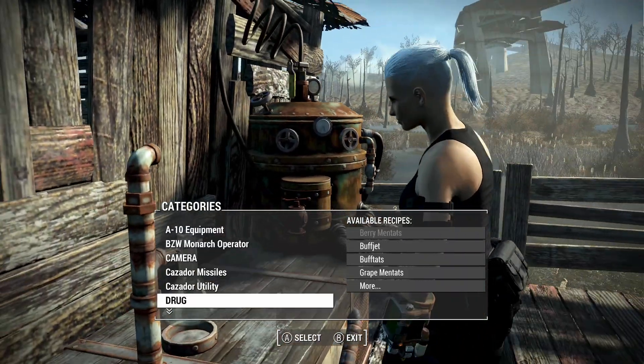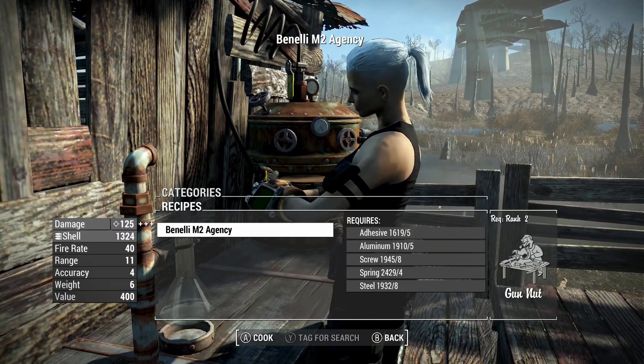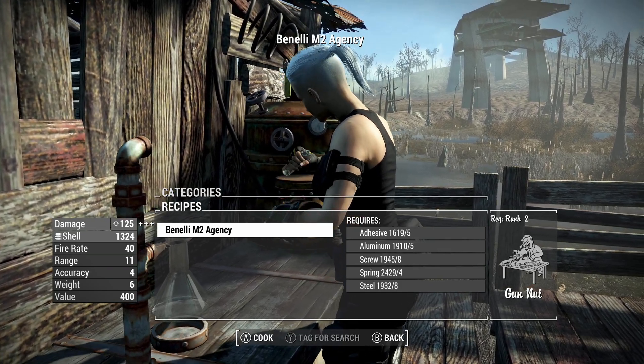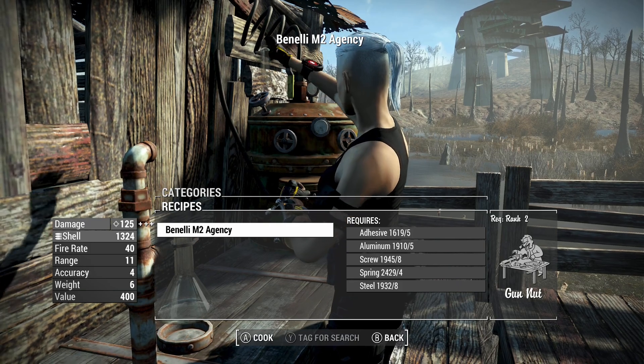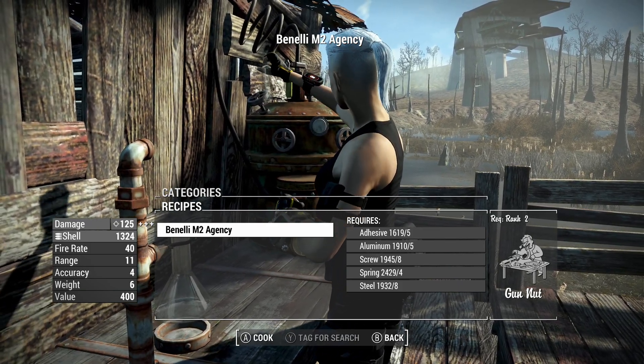If you want to craft the weapon for yourselves after you download this mod, it's at the chemistry station. At the very bottom, it's called weapons — it's Benelli M2 Agency. You need a gun, at least two adhesive, aluminum, screws, springs, and steel. With a 40 fire rate that's pretty high, and the one with 25 damage is pretty good as well. Obviously it shoots shotgun shells.